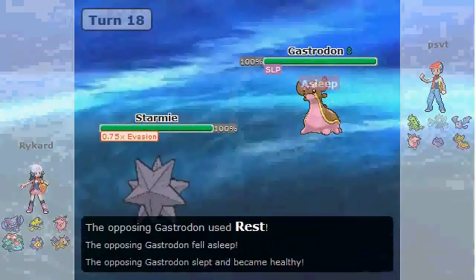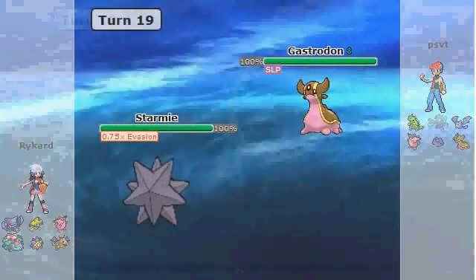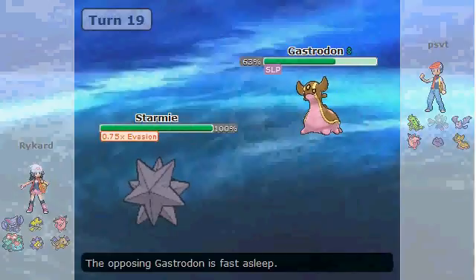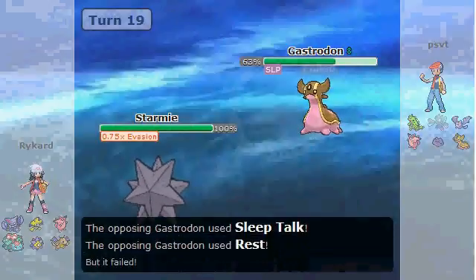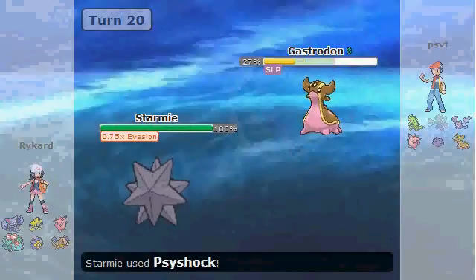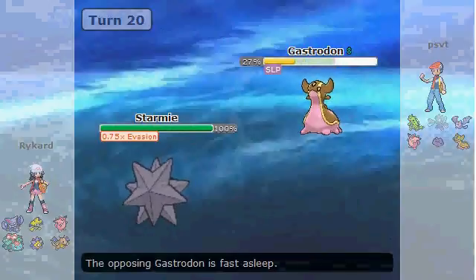Because my Psyshocks were doing 36-37% or so, he can't really stay in here expecting to live, because I'm going to be doing over a third of his health each time. He does have the Sleep Talk, which is great. But I'm a Starmie and I resist water moves, so it's really not too big of a deal for me.